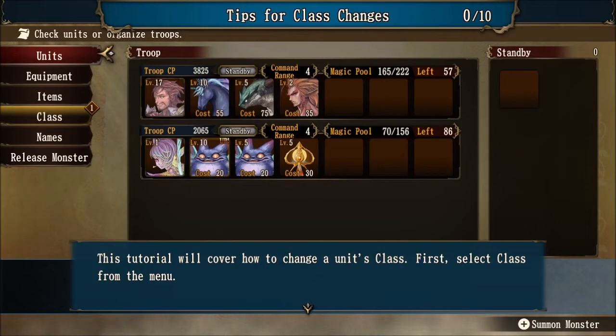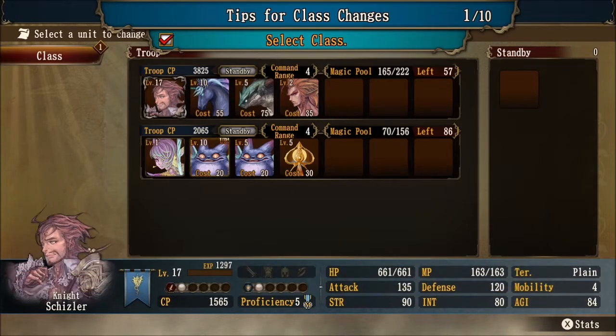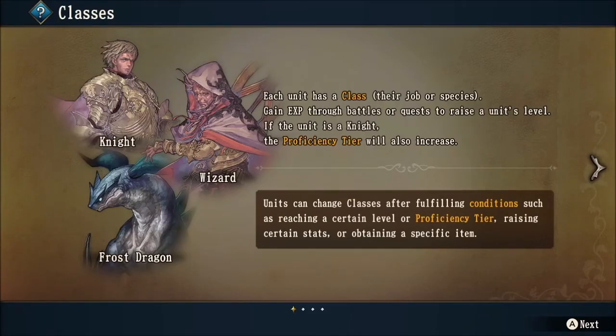Here's where it gets really interesting — you guys are going to dig this in your organization phase. It's not going to take a long time to go through, but definitely pay attention, because this is very important if you want to optimize your army. This tutorial will cover how to change a unit's class. First, select class from the menu. You'll notice there is a '1' indicator there, which tells us how many units are able to class up.